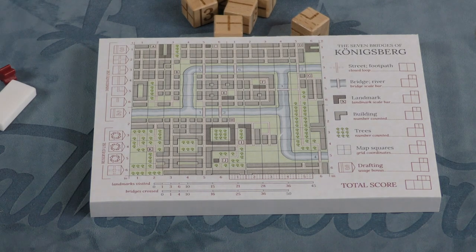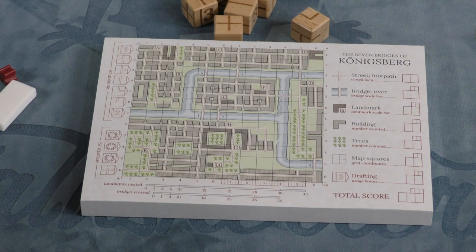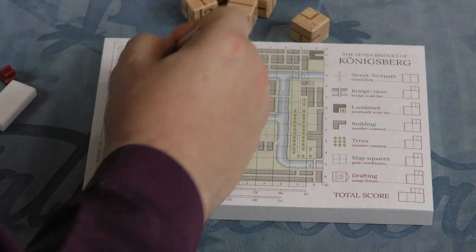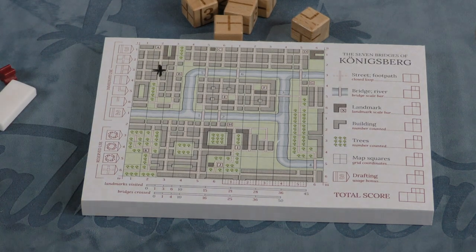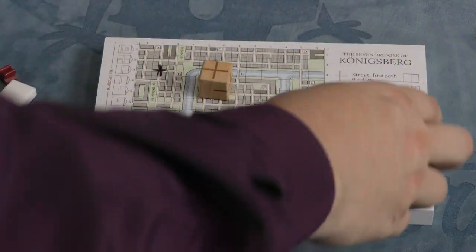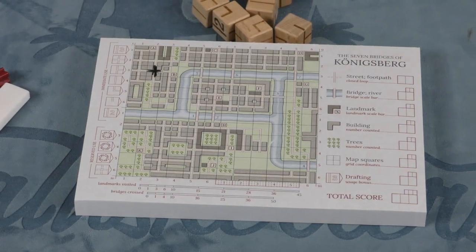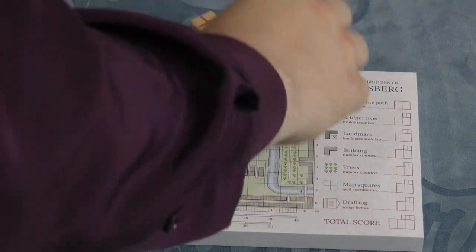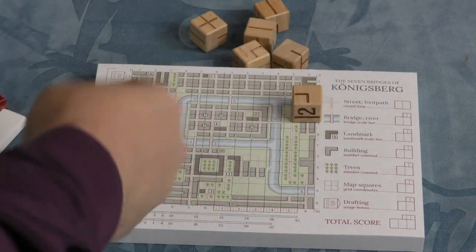Each player is going to have a sheet of the city of Königsberg, and you're all going to color in the same square. So let's say you all want to start at this square — you'll just color in the streets there shown on that square. Everyone starts at the same spot. Then you start a certain number of rounds, which change based on the number of players, and you roll these dice, which show various combinations of streets. Starting with one player, you draft one of the dice and immediately draw it on your map — maybe I'd draft this curve here — and connect it to the roads you already have.